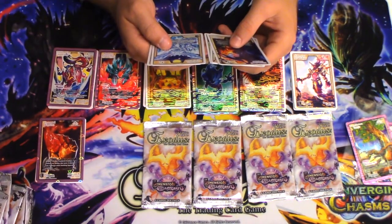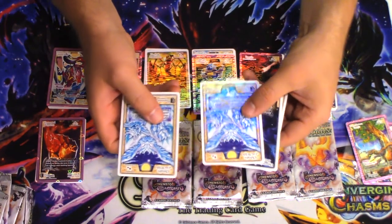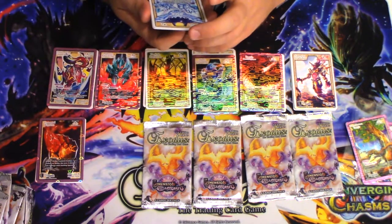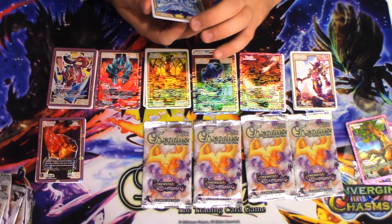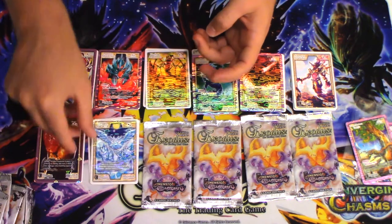Pack number eight! Chivalry of the Wilds — I got both its holographic form and its non-holographic form! It reads: pay one frozen energy. This turn, your common and uncommon shardfolk and their energy cannot leave play due to opposing effects and abilities. It doesn't say battle, but if anyone tries to get rid of them with an effect, this symmetry would pretty much stop them. That's interesting.